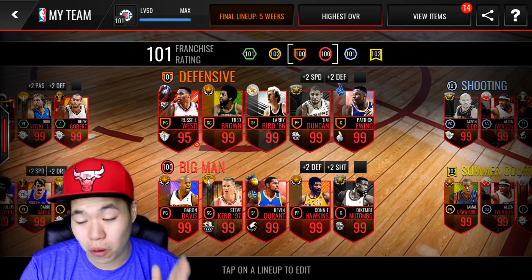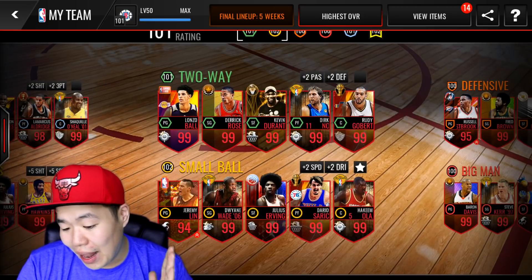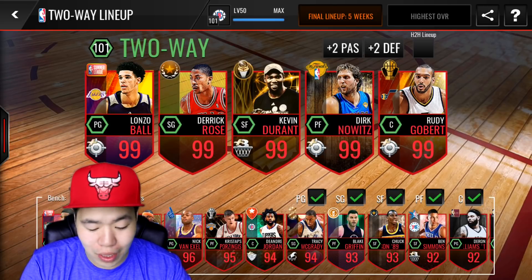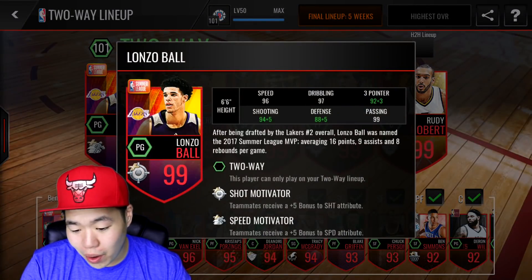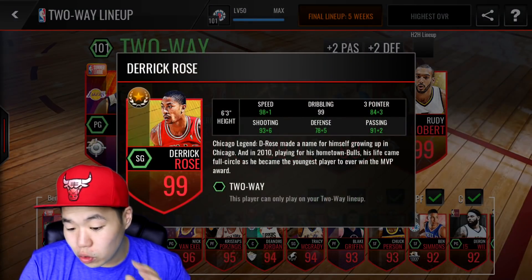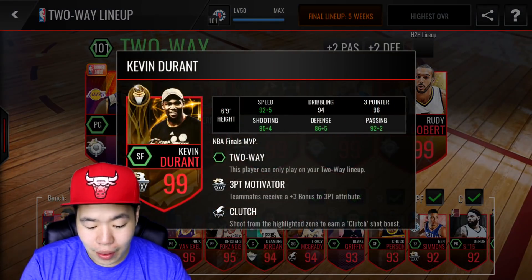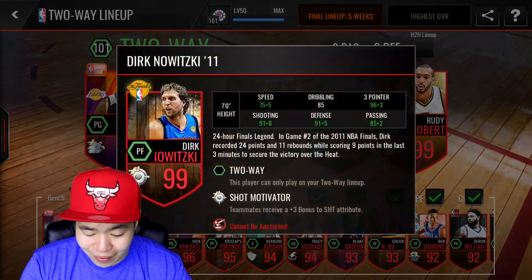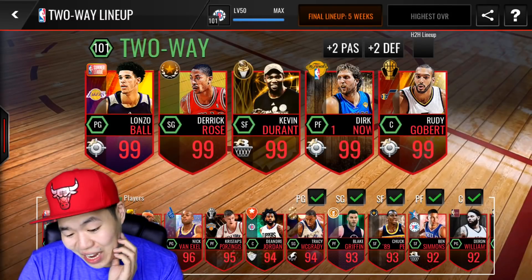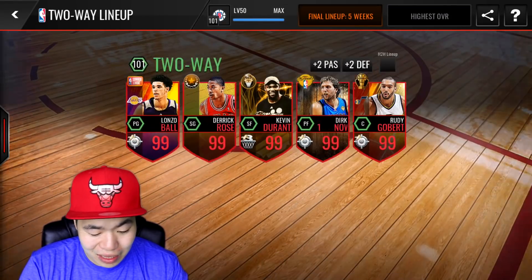I got basically 100-plus in every single lineup, so we're gonna start with the two-way lineup. Let me show you this 101 lineup — two-way beast. We got Lonzo Ball, who has plus five to shooting and plus five to speed bonus. We got Derrick Rose, who gets a lot of boost from other players. Kevin Durant gives a boost to the three-point, Derrick gives plus three to shooting, Gobert gives defensive boost and shooting. We got so much shooting boost — it's insane. Derrick Rose probably has like a million boost, and he already has a 93 base. That's a pretty solid lineup.